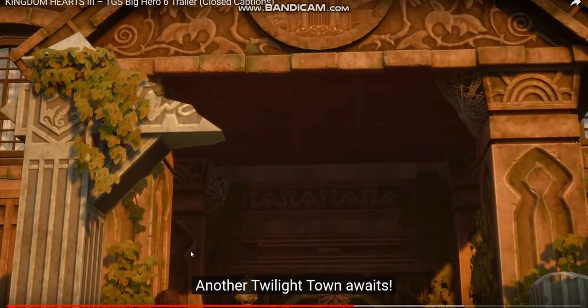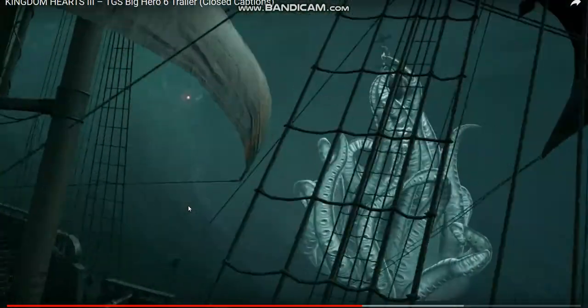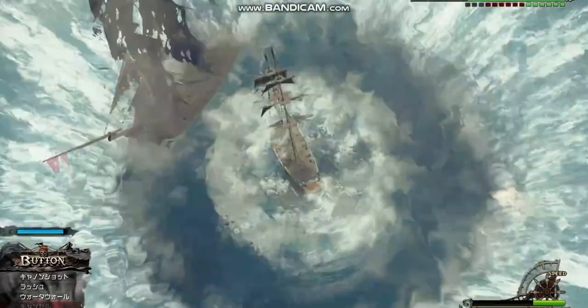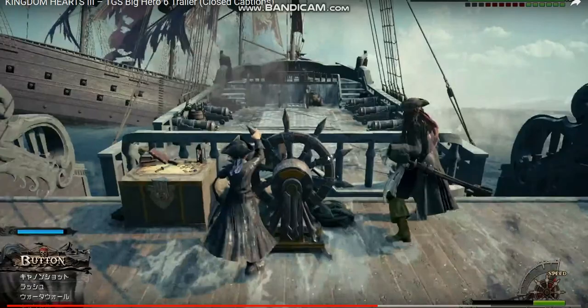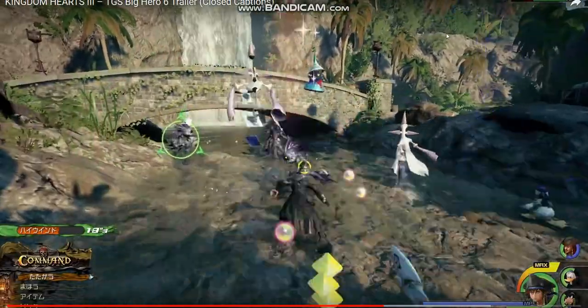Twilight Town has really been updated — look at those cobwebs. We're going to fight the Kraken. Looks like some high-speed action on the Black Pearl. I can't believe Jack's going to let Sora wield the Black Pearl — that's a first. And we've got those Gamblers back again.